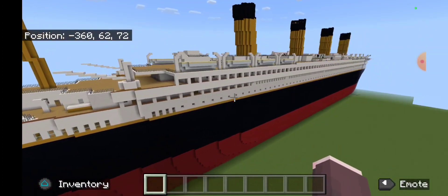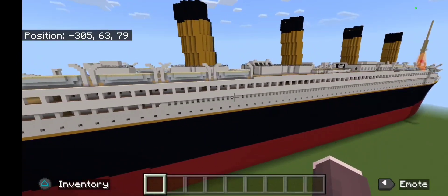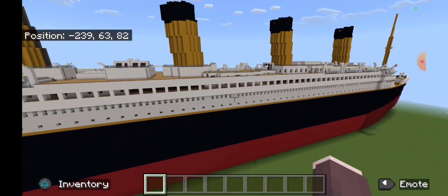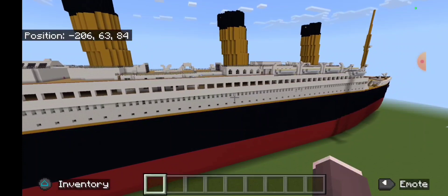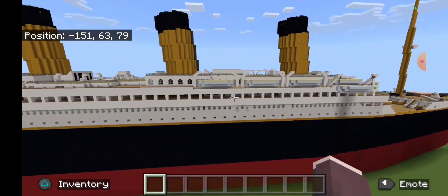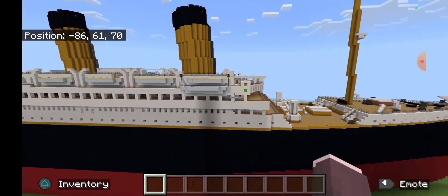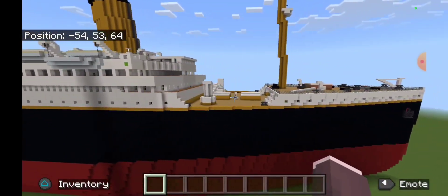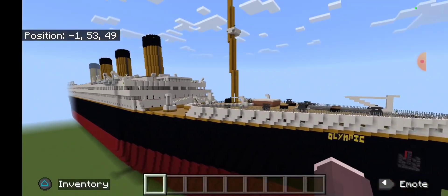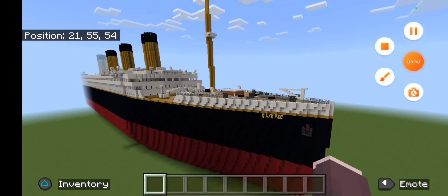I didn't use deck plans for these ships because I know how they're laid out — I know the Olympic class pretty well, so I know where things are and where they aren't. I might add a grand staircase, I'm not sure yet. And that is the Olympic, Titanic's older sister. This has been Nightwing Sonia.